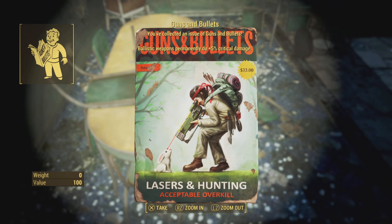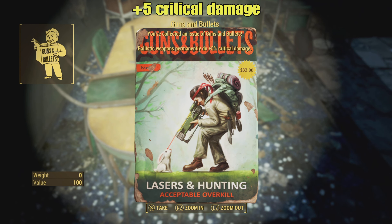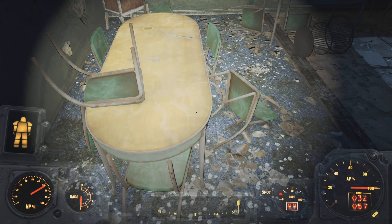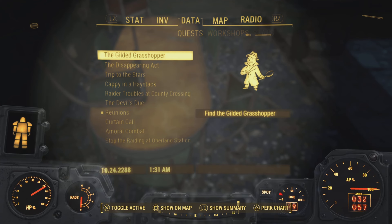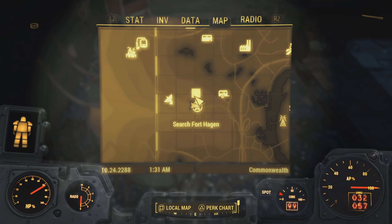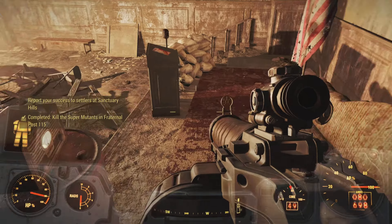For the second location, another Gun and Bullet magazine giving another plus five critical damage, which will help you pop heads like melons. The location of this one is at Fort Hagen — pretty easy to find.